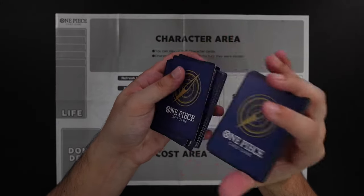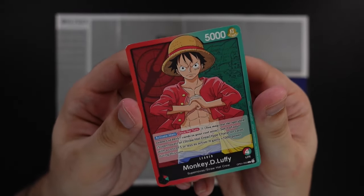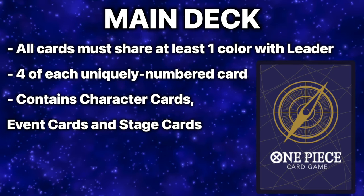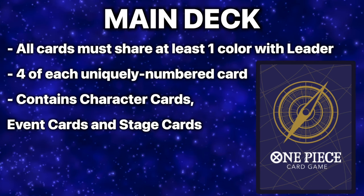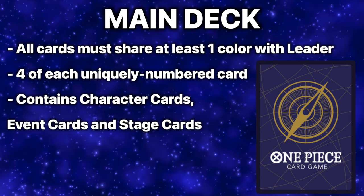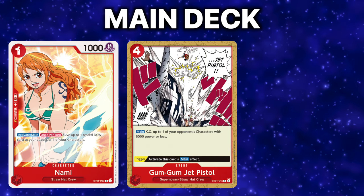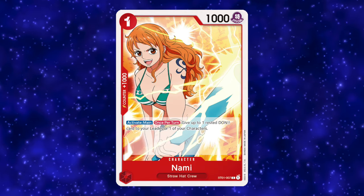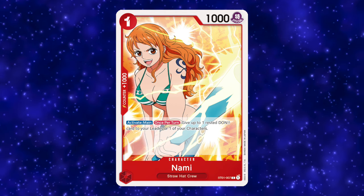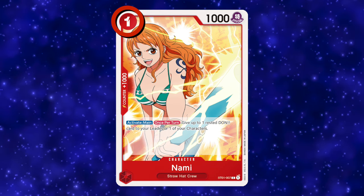The game of One Piece is played with a 50-card main deck, a 10-card DON!! deck, and a leader card, which is what everything is built around. All cards in your main deck must have at least one color in common with your leader, and you can only have a maximum of four copies of any uniquely numbered card. Your main deck is made up of character cards, event cards, and stage cards. Character cards are your units that you will use to attack and defend your board state.